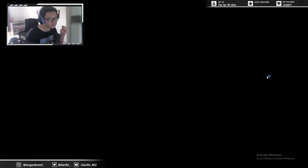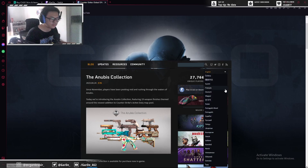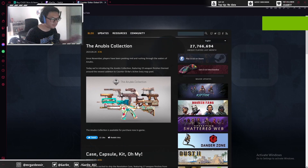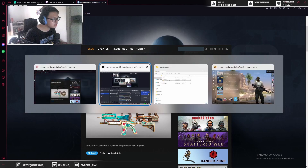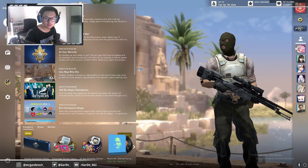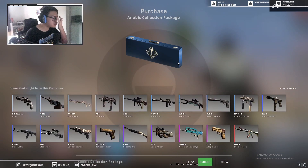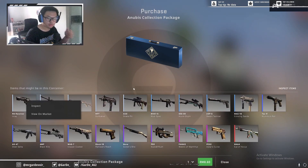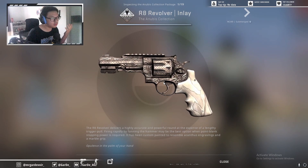Hello guys, CS has dropped a new collection — the Anubis collection. It consists of weapon skins only and no knife, and I believe this should be cheaper than the normal case. Let's go to my CS and check out the new Anubis collection package. Let's go through every skin and I'll tell you which one is pretty worth it.